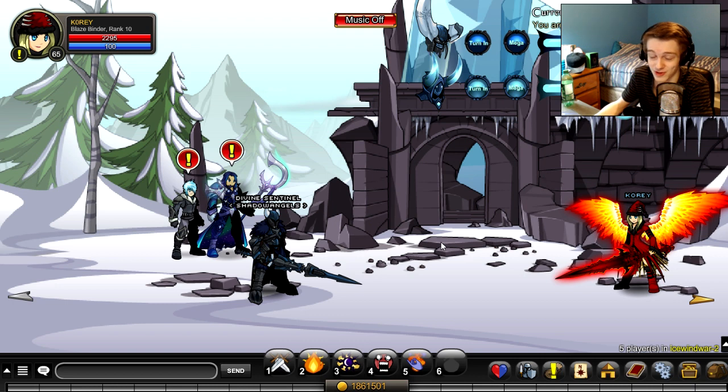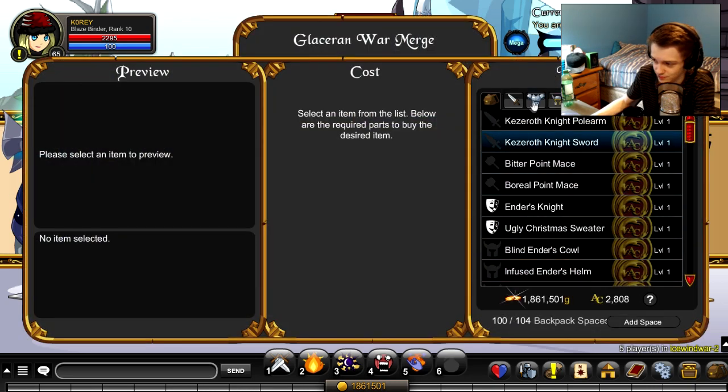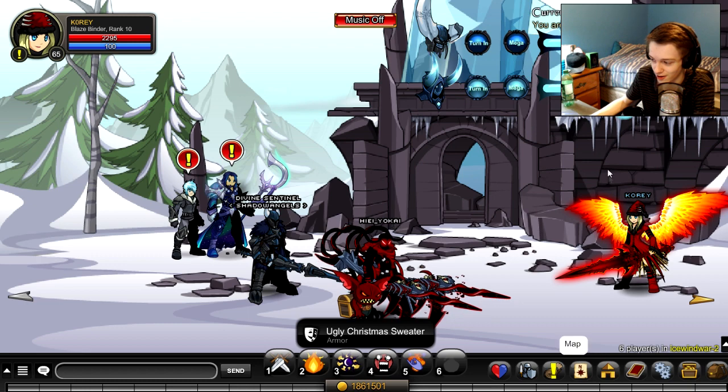I probably got about 20 treasure chests, which are one percent drops from the mobs, while I was farming for this. So it took a long time to farm this sweater, but I think it's worth it. It's an AC item and it's free non-member. There it is — ugly christmas sweater. Let's go to Yolgar and check it out on our character.